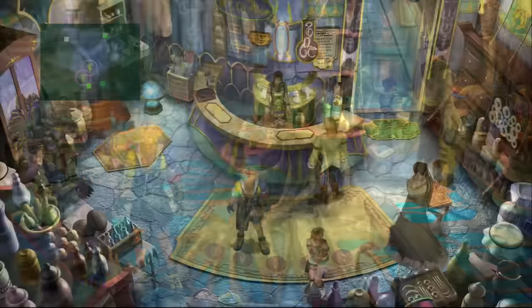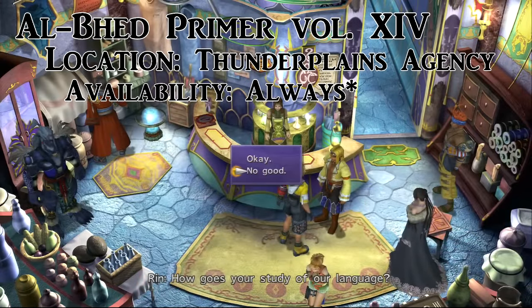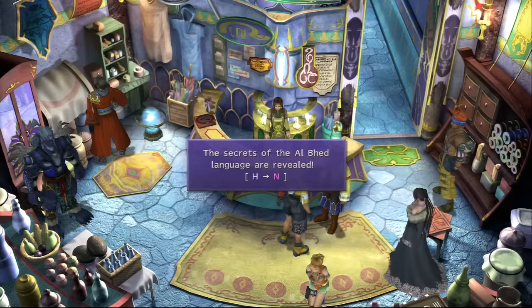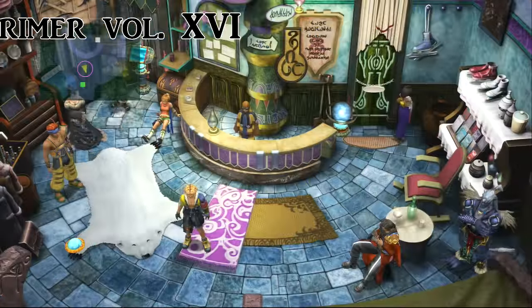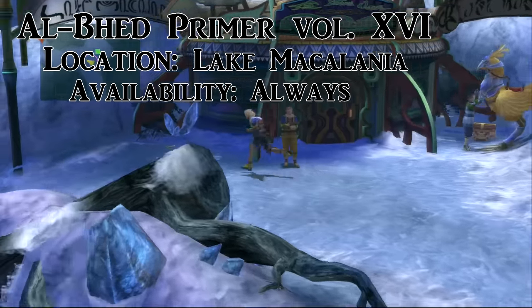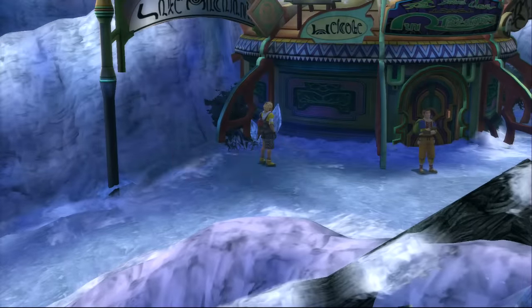On the Thunder Plains, you're going to talk to Rin. Say you're doing well, because if you don't say you're doing well in learning the language, he won't give you that primer. You can get it somewhere else, but get it right there. The next primer is at the Macalania agency, outside the door before you get to the lake — it's right there on the floor.